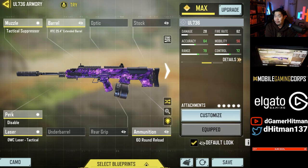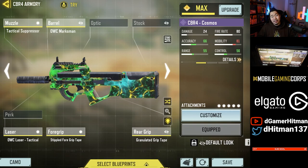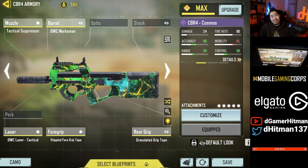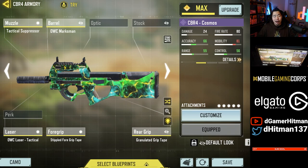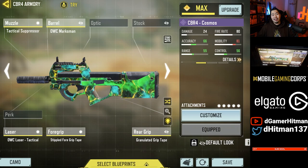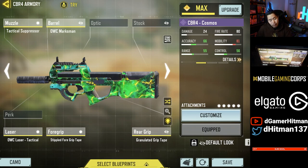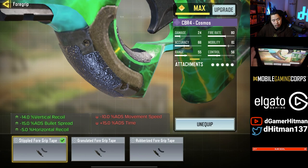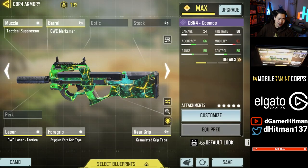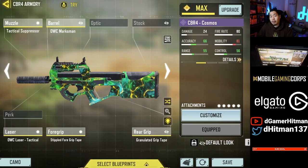And finally, the number one gun for free-to-play players is none other than the CBR. Not only did we get a free Cosmo skin for this, but the iron sight is so clean — this gun is just one of the best this season, especially if you're an SMG player. You can also beam at medium and long range. Using the Marksman and Tactical, you get a silence build with some damage range. We also added Laser Sight and Granulate to bring back some ADS bit accuracy, plus the Stipple Grip Tape for recoil control. You can switch that to the Light Stock for more ADS movement if you prefer a more strafe-oriented build.